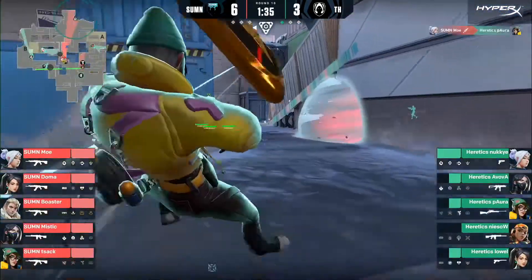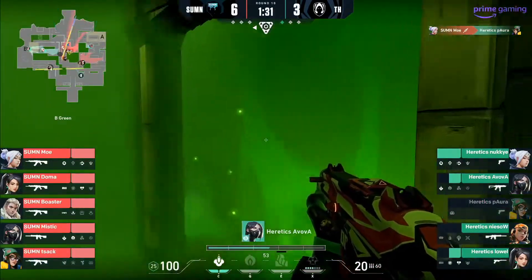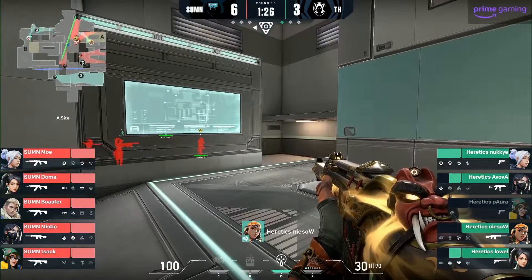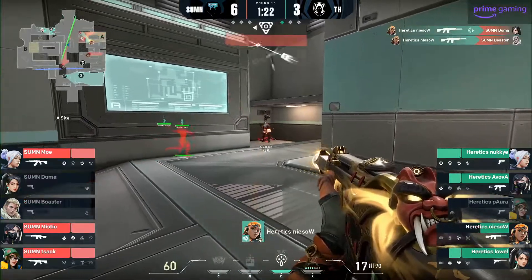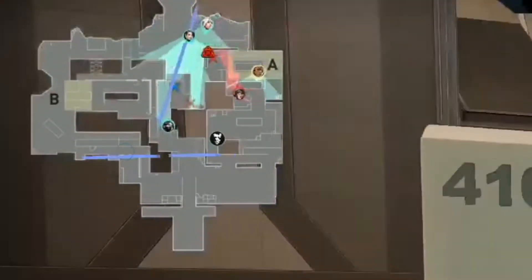Summon decides to push B very aggressively this time with no Viper wall at all. They get the pick and charge towards A. After getting the pick, Mystic uses a wall and plays the lurk. But Niso just locks down the side and gets the 3k, winning the round. Mystic later dies from getting sandwiched.